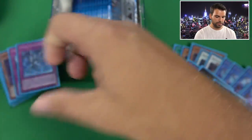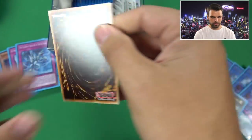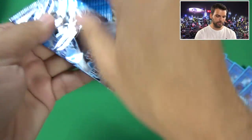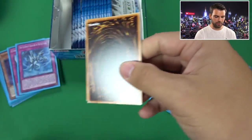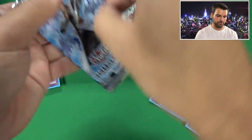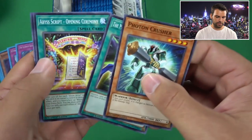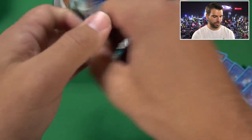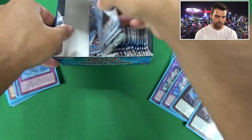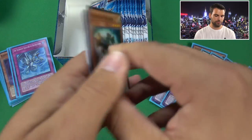Now we're on to the left side - so we got two Ultras, maybe three. Flying through these packs - got to be careful, it is a five card pack, you don't want to open it too quick. Melody of Awakening again.